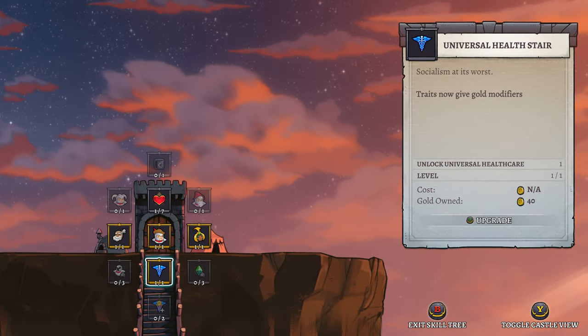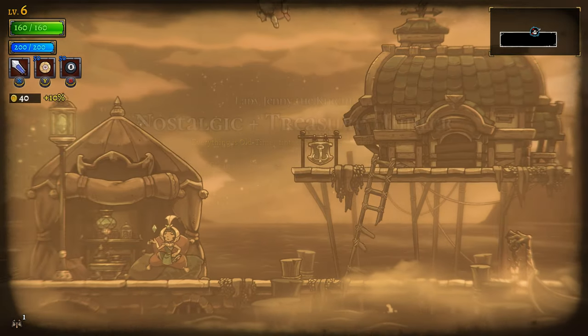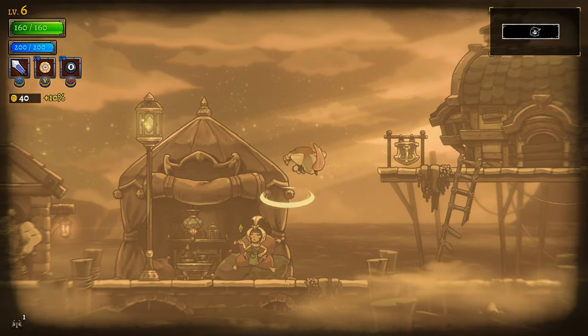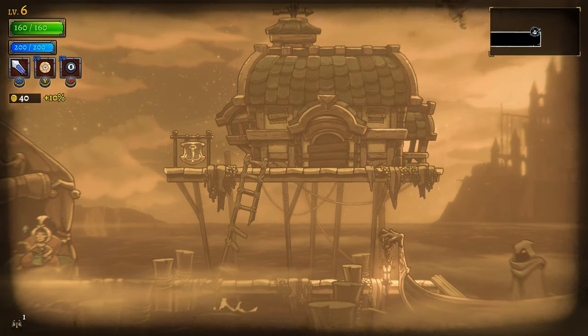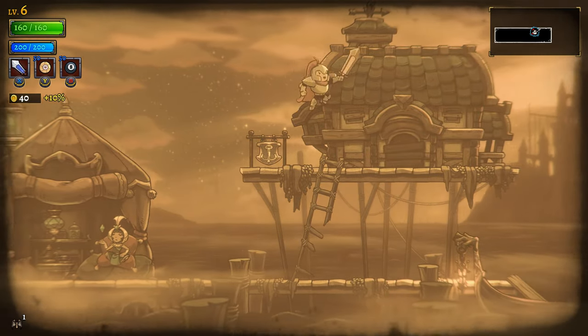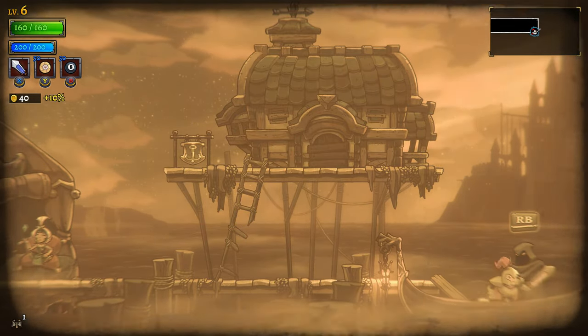How much money did I get? 40? That ain't nothing! Oh, I got double jump! I got double jump! The past was a blast, everything is old-timey tinted. I got a double jump - that's nice. Except my normal jump is kind of weak. Wait a minute... two, three - I got a triple - two, three, four. I caught a quadruple jump!